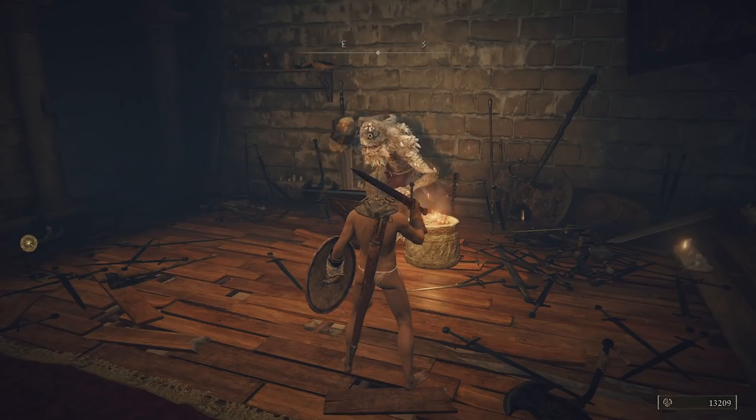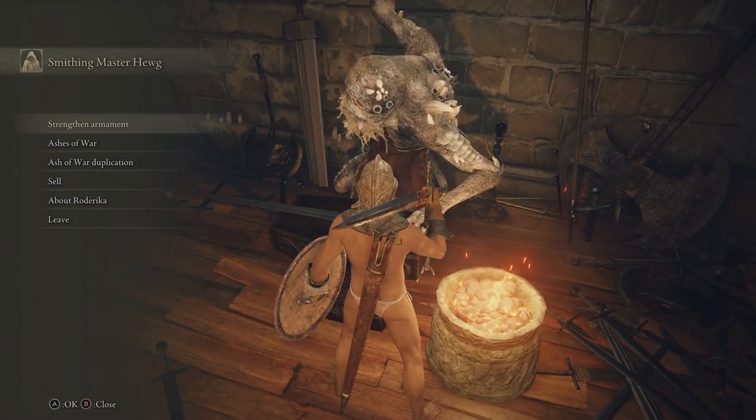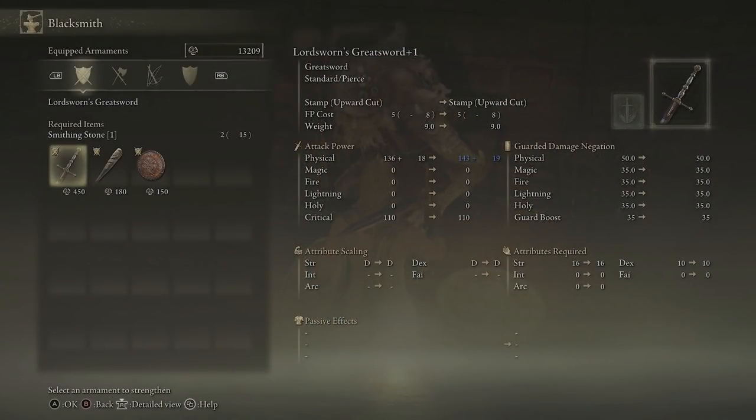Now talk to the blacksmith and go into Strengthen Armament — this is where you level up your weapons. I'm using the greatsword and I'm going to bump it up to level four, using the smithing stones you found. This greatsword is something I found while playing — your starting weapon is going to be a lot cheaper to level up. By the time you've done it, you should be on plus five and your weapon is going to be really strong.